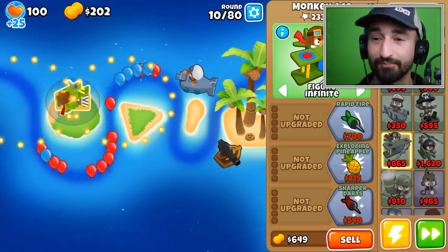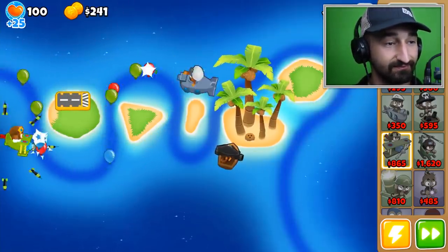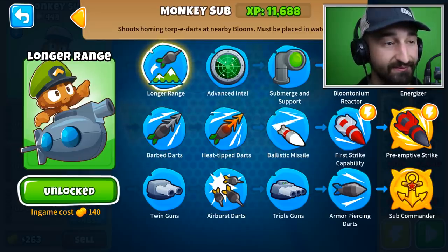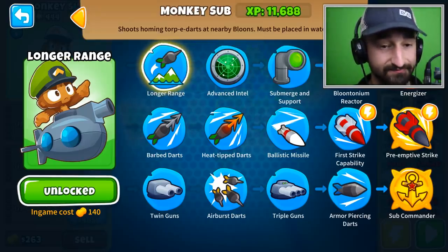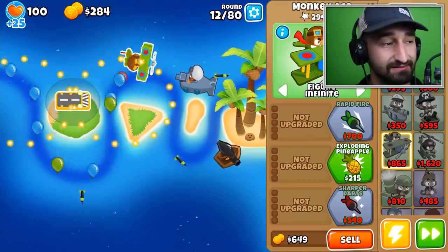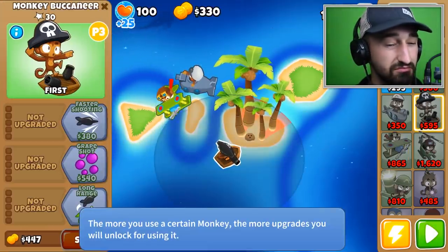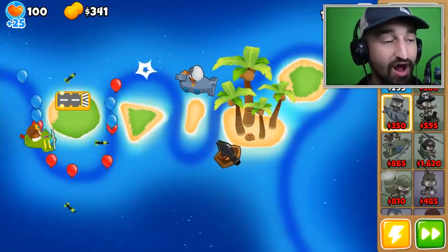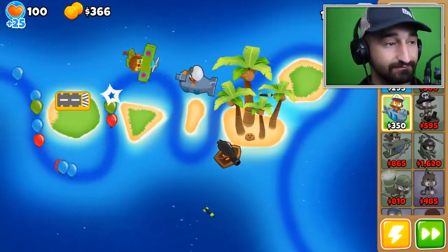Blade, we found out from playing with Veil that you're gonna be very important for the MOAB rounds with your MOAB shove. Should I go bottom route or middle route? The heat-tipped barbs for leads might be needed. Steve makes a good point — Blade, preemptive strike or grapple? The grapple will get overwhelmed. The first upgrade you should get is the bottom route for more income. If Steve goes middle route and gets advanced intel, he'll be able to shoot rockets across the map.